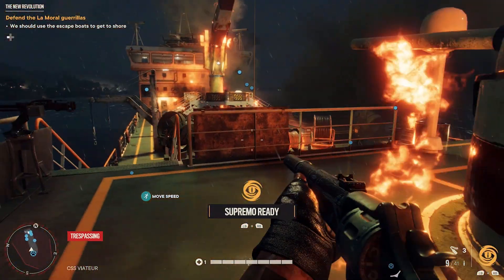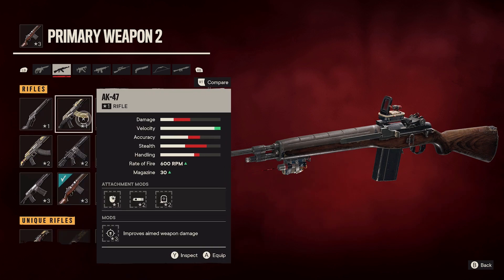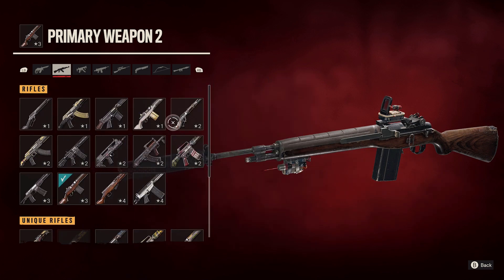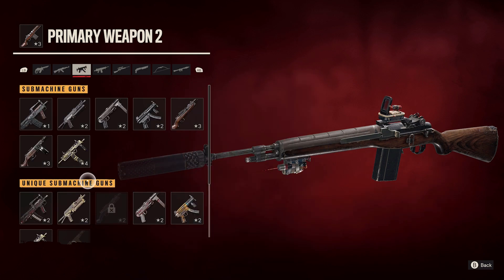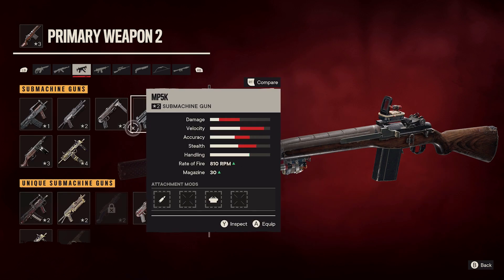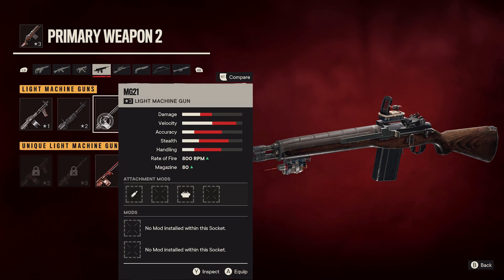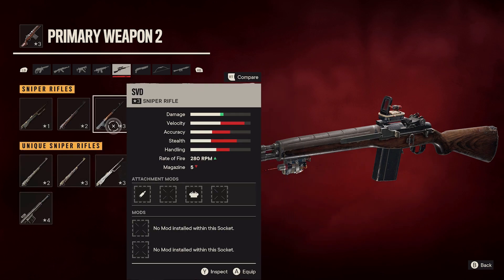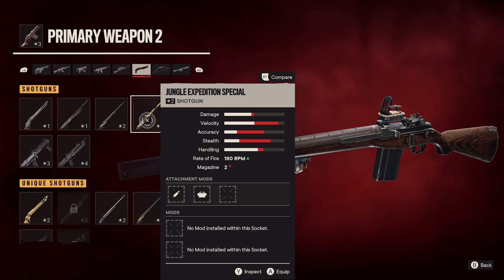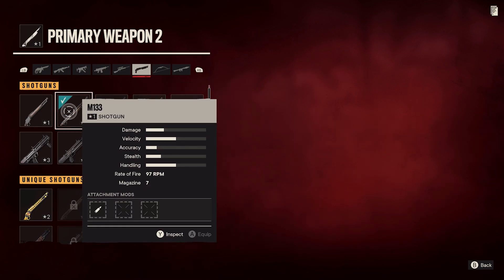Next up I want to talk about all the different weapons in Far Cry 6, and there are a lot. There's a bunch of different types — submachine guns, shotguns, assault rifles, sniper rifles, bows. And then there's a special kind of goofy tier of weapons that a lot of people were complaining about in the trailers. There's a weapon that's like a CD player that shoots CDs at people while playing music, and there's a firework launcher — just some goofy weapons which are actually pretty fun to use.